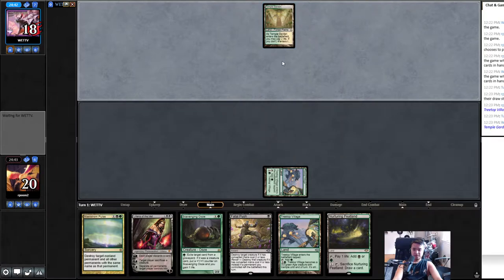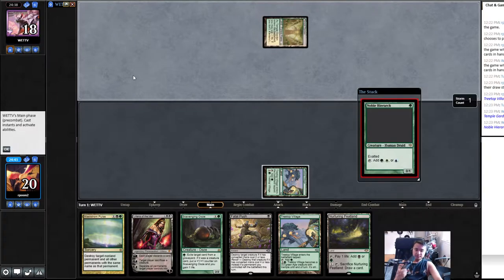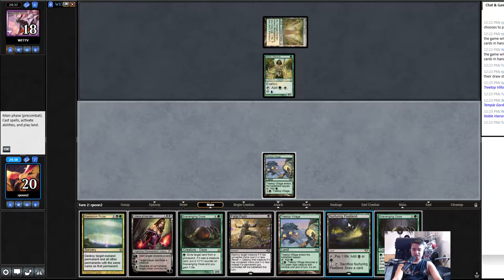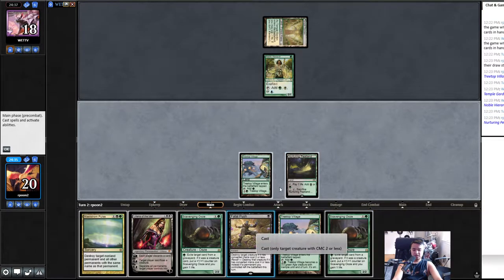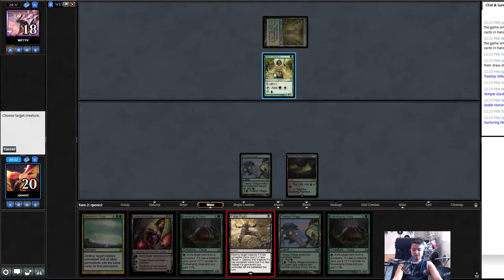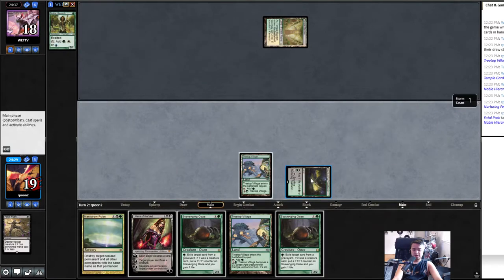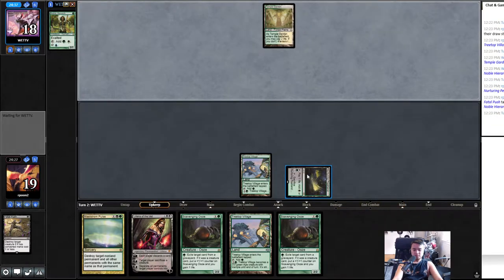So many big decisions in this format — it's really good. Oh nice, we can push that next turn. We should have played a Treetop, but I need to push, right? That's true. I thought you already had a black. Well, next time we can play Ooze.